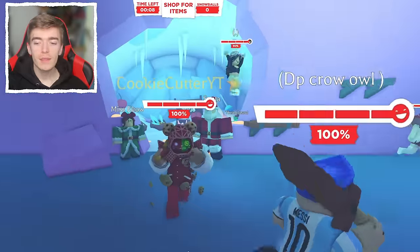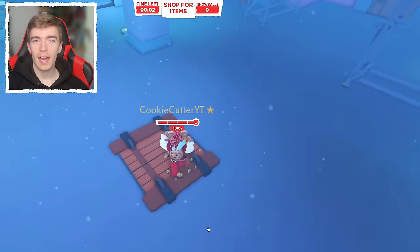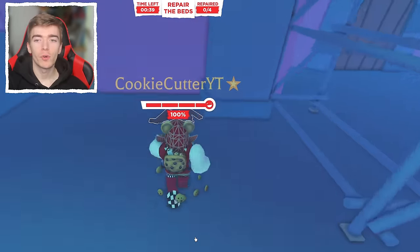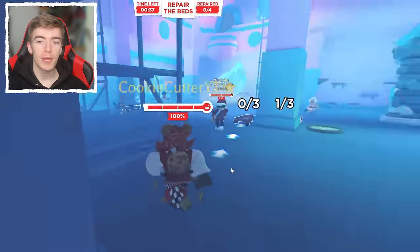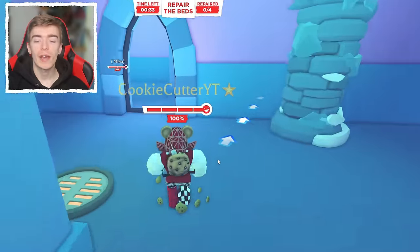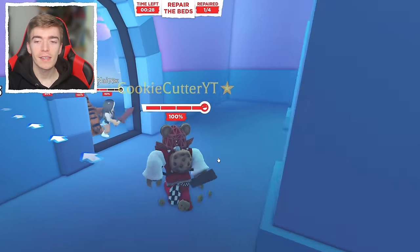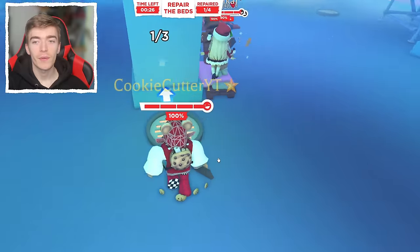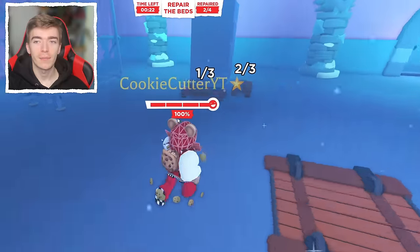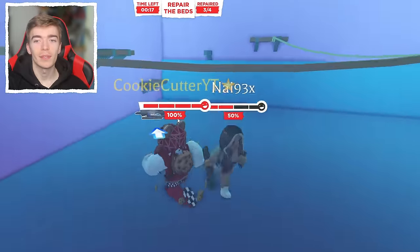If you want to win this game, you definitely need the better sword since it does double the damage. The next step is to build a bed — you have to successfully repair four beds. To repair a bed, walk up to a piece, bring it back, and press E. Once you have all three parts, the bed is repaired. If you walk up to a piece and someone else takes it, you have to find a second one.